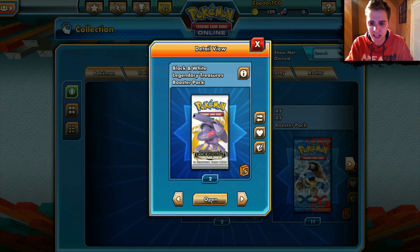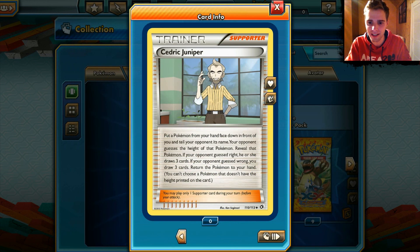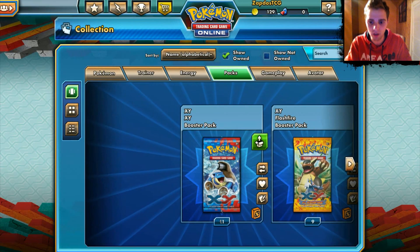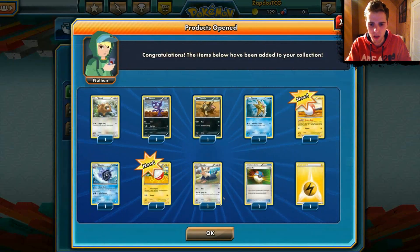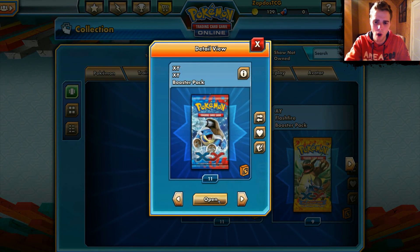We start with Legendary Treasures and opening it up we have Cedric Juniper — I haven't played that one yet. Other than that it's not anything spectacular. We have Cinccino, Voltorb. That's the only thing, and now let's go to X and Y.